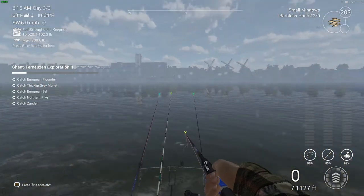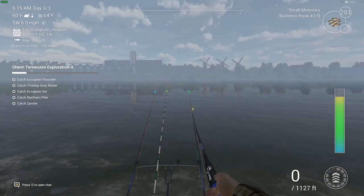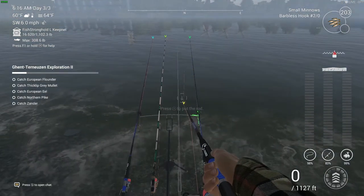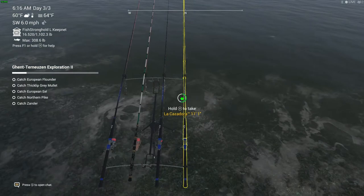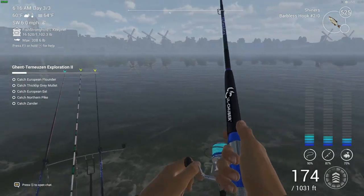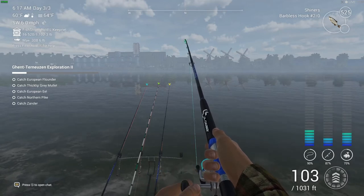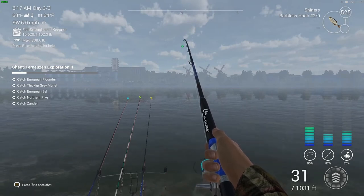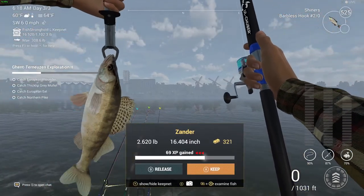That's not a fish we're after — trophy idle though, we'll still take it. That was quite a cast — 240-odd feet — and we're getting a lot of interest pretty quickly. That's because I'm casting really far out. When it's closer in I do get bites but it takes a lot longer. Casting further out is definitely the way to go. There's the first one we were after — that's the Zander!